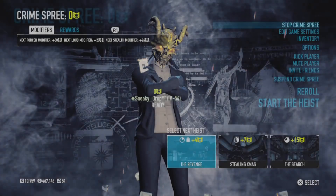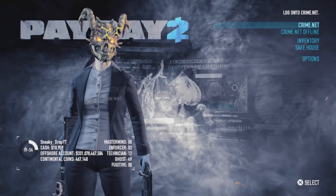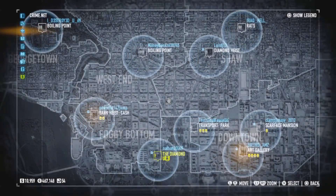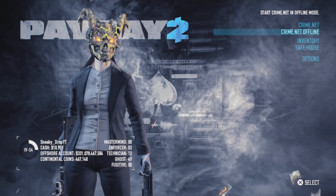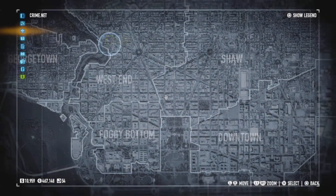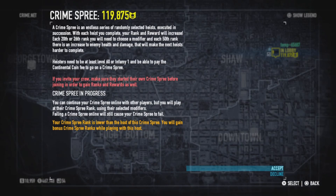The first step is to go on crime.net, start a Crime Spree at zero, and make sure you press Stop Crime Spree. Then click on anything that's free. After that, you want to join a Crime Spree that's more than around 10k, because that will get you straight to level 100 once you complete the heist.